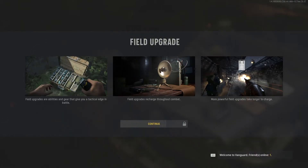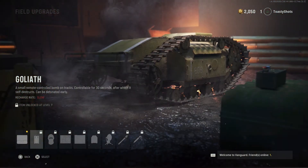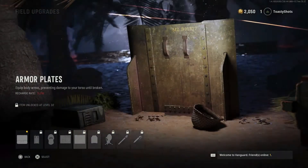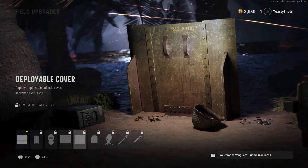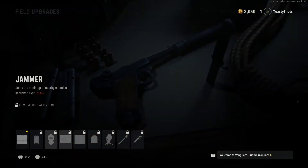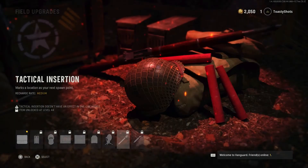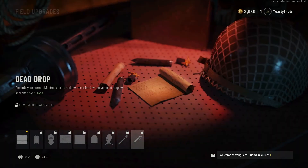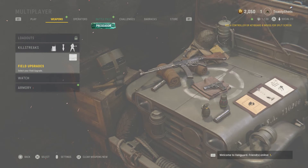Field upgrades — let's see what field upgrades we have. Supply box, Goliath which is a little tank thing, a small remote — it's pretty well an RC car with whatever those were called. Dead silence, jammer, deployable cover. Oh, that's going to get annoying. And its recharge rate is fast. Armor plates, field mic, tactical insertion — hello, tactical insertion — and dead drop. Records your current skill streak and awards it back when you... oh, that's kind of cool.